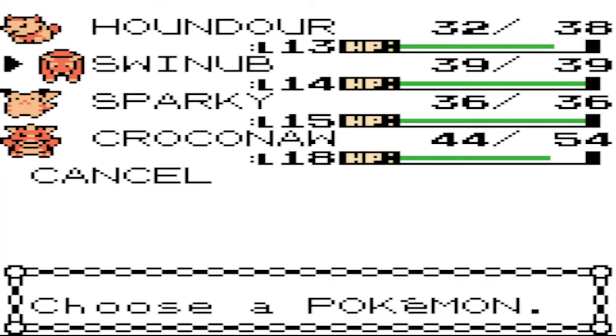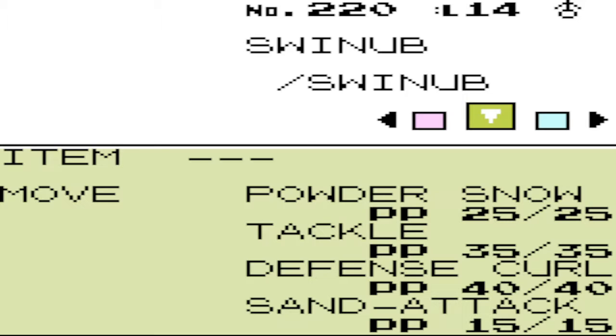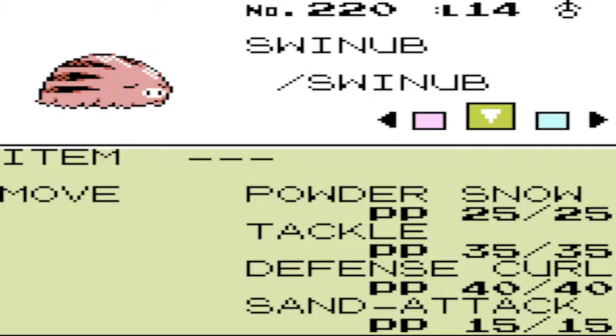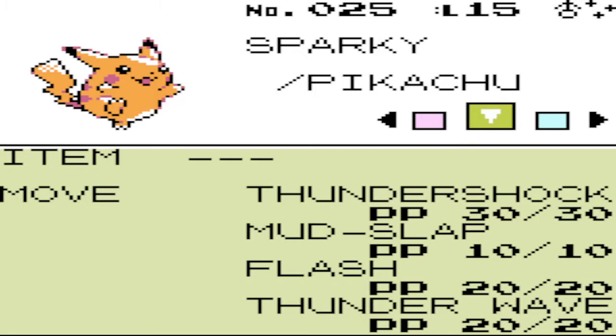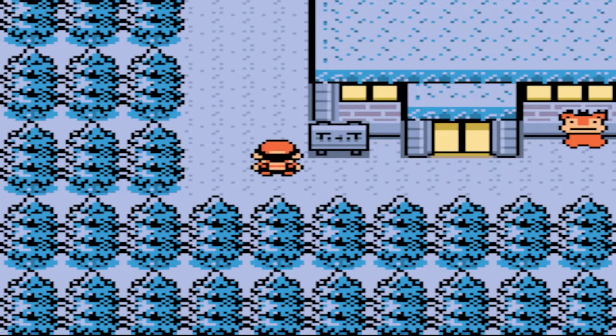Here's my current team: Houndour, Swinub, and Sparky, which is a shiny Pikachu, and Croconaw. Houndour knows Ember, Smog, Bite, and Roar. Swinub knows Powder Snow, Tackle, Defense Curl, and Sand Attack. Sparky the Pikachu knows Thundershock, Mud Slap, Slash, and Thunder Wave. And Croconaw knows Ice Punch, Water Gun, Scratch, and Leer. I know I have Ice Punch very early — they give it to you very early in this game.